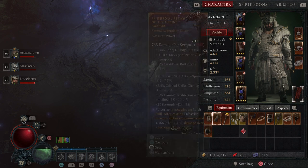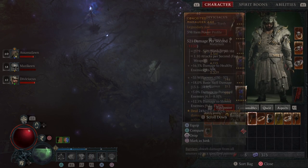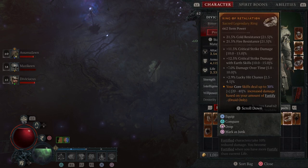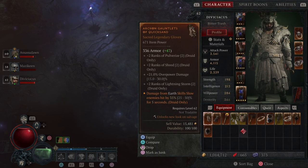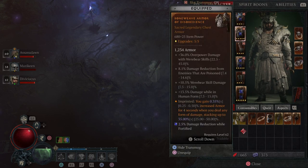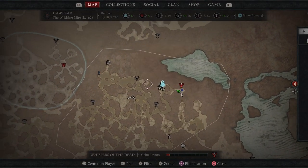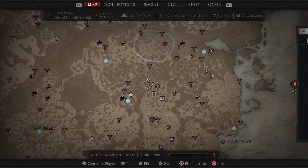This one has higher armor than what I have, two empty sockets, and the sell value is only two. So if you see any items that have little writings or excerpts on them, just take a look and see if there's something you can use to get those nice rolls at the occultist.